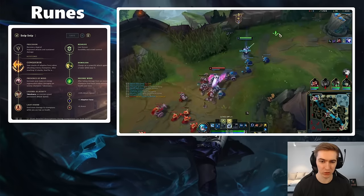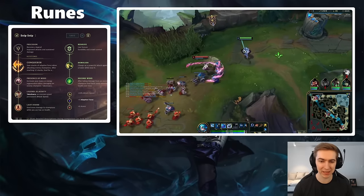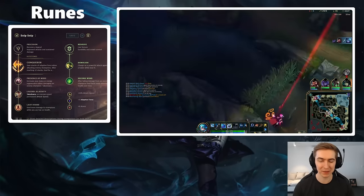For the stat shards at the bottom, you're going to be taking Attack Speed, Adaptive Force, and either Armor or Magic Resist depending on your matchup.